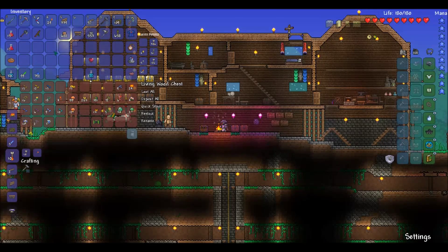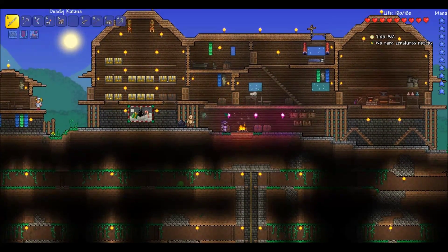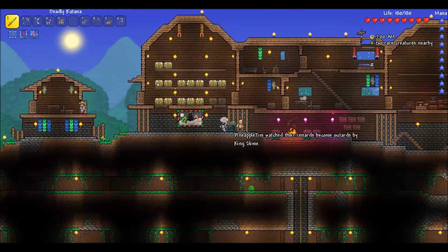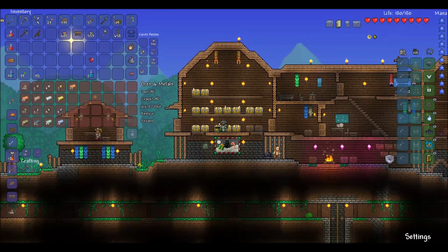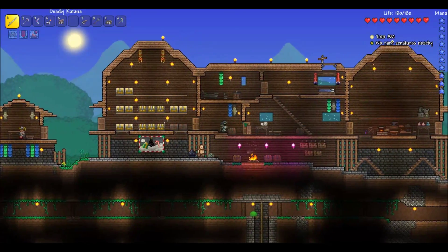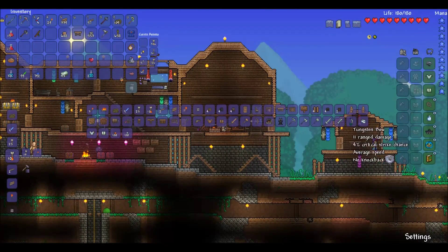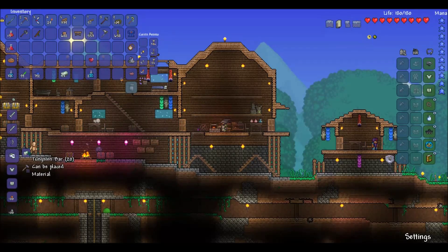Now for the thing I wanted to do today. I collected a bunch of tungsten, so I should be able to make a full set of tungsten armor with the helm I can now craft. Tungsten helmet — 20 bars. There we go, 4 defense versus the 3 defense I have already. That puts me to 19 because the set bonus gives an additional 3 defense. Fantastic.